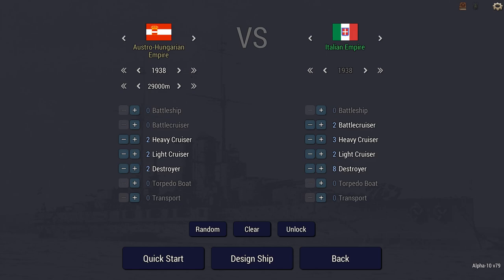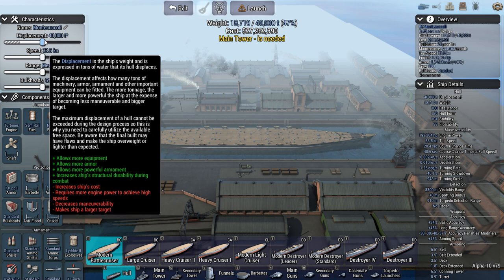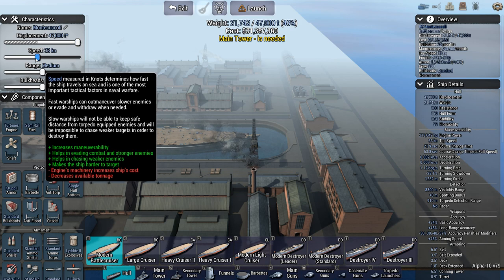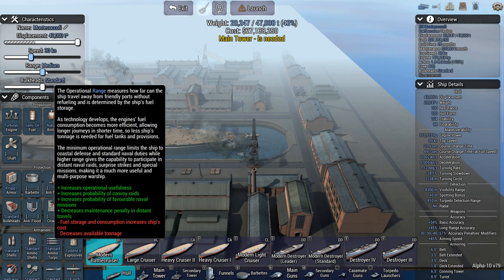I'm going to go with the battlecruiser. It's been a while since I designed one, so let's go with that. The modernized battlecruiser at a displacement of 47,000 tons — that is the maximum. Speed at 30 knots. It doesn't say 30 knots or greater, it just says 30 knots, so I'm going to stick to that.